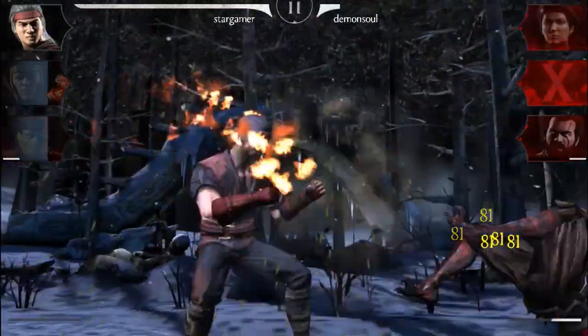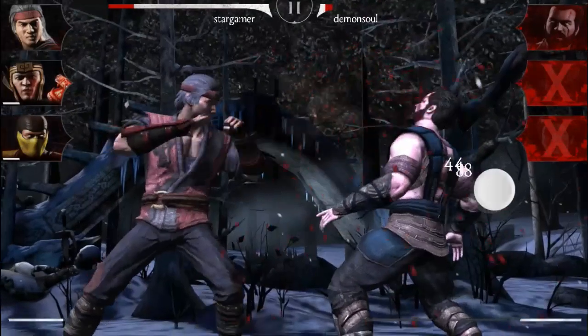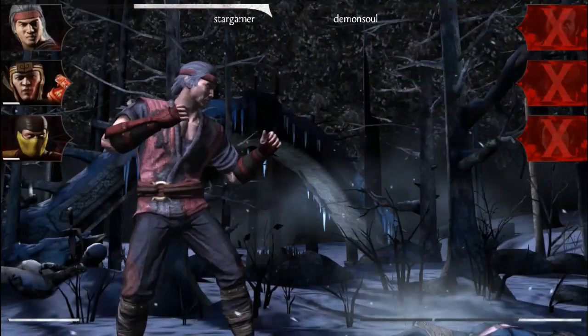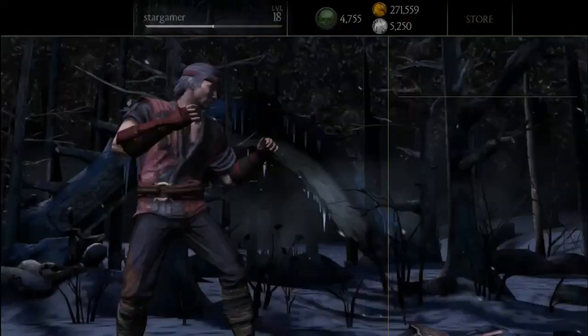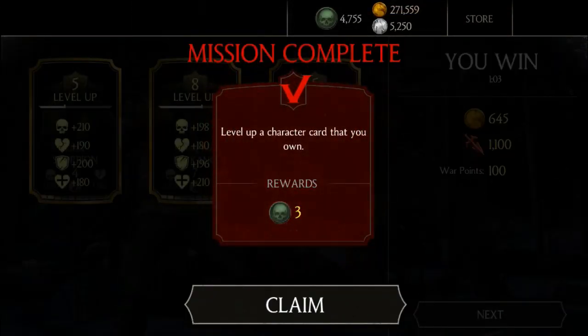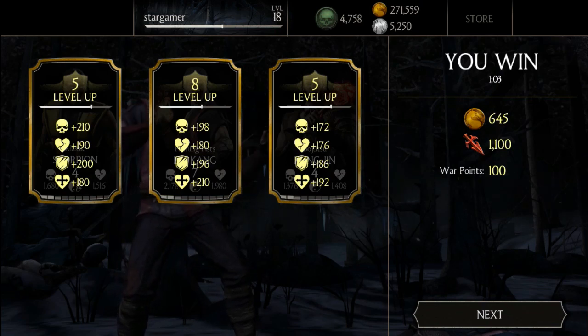So it doesn't matter who you're fighting — the spear will work on the opponent with the least health on the team, which is pretty cool. Let me max him out and I'll show you the maxed-out version in the next video. Thank you for watching, see ya — good luck getting this guy, and I'm going to go get mine.